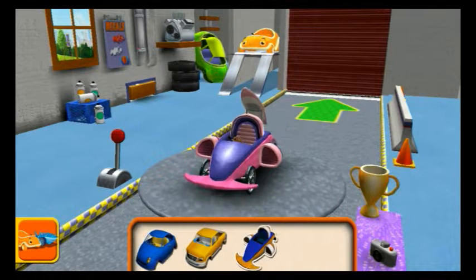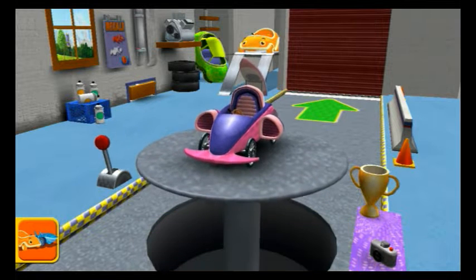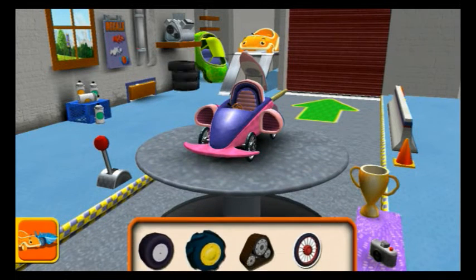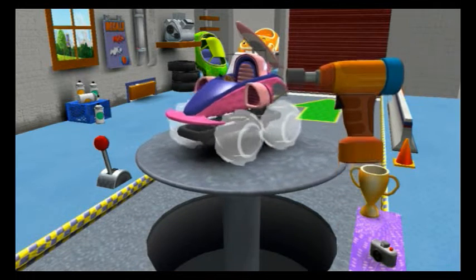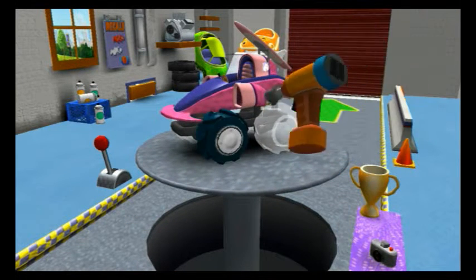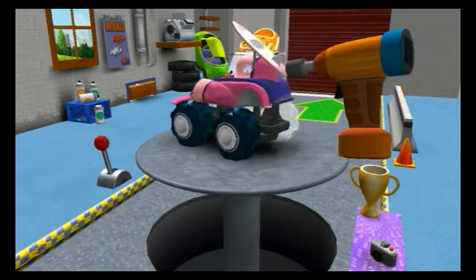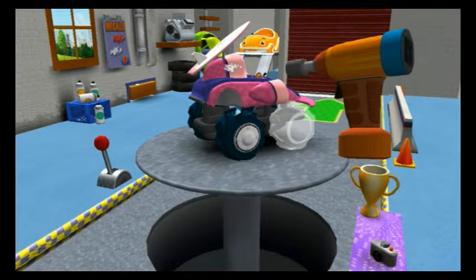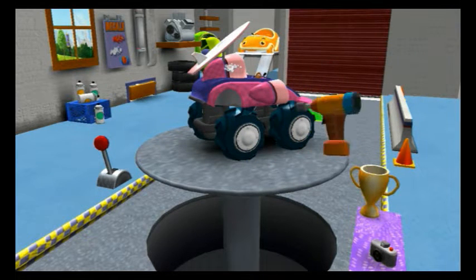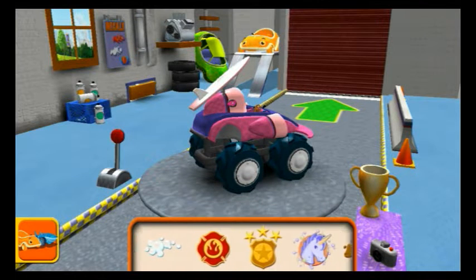Choose a car body. Tyres — drag to add one to your car. Tap the tyres to fasten them to the car. Good, next. Good, next. Tap the tyres to fasten them. Amazing decal!